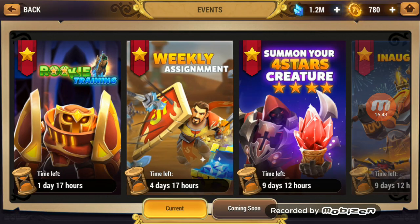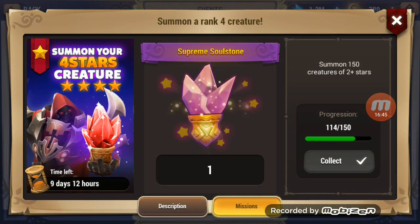And get that guaranteed four-star and see how that goes. I'm at 114, so 36 to go. I think I can farm 36 summons in the next nine and a half days. If so, I will definitely record it — especially the guaranteed four-star summon for y'all — and we can see what we get. Hopefully it will be something great. But that is it for this episode everybody. Thanks for watching. This is Mushbeard, I am out.